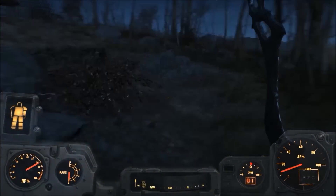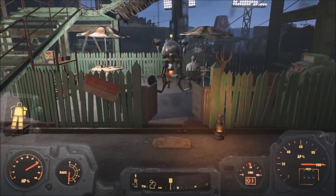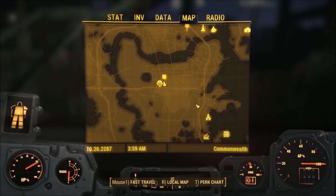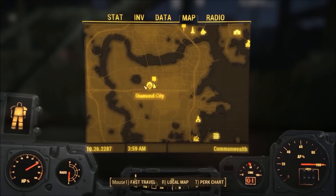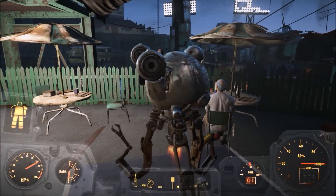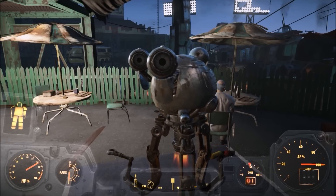Oh hey, mama. You looking for this? So one of your options is to deliver the egg to Wellington here in Diamond City. He's kind of a piece of shit, and you can haggle him for up to 500 caps for this egg. He says: 'I may have been programmed to serve, but in your case I shall do so disdainfully. Let me know when you're ready to trade.'